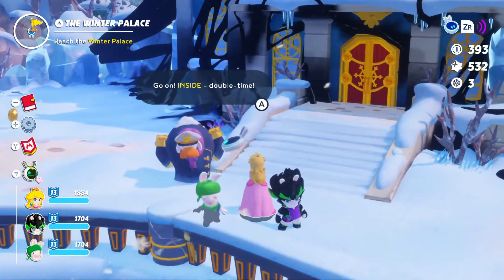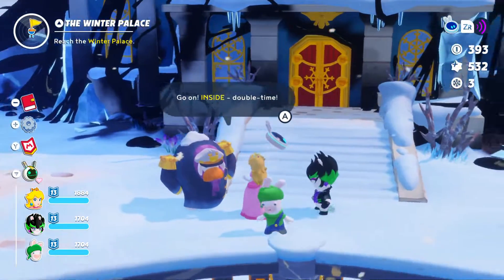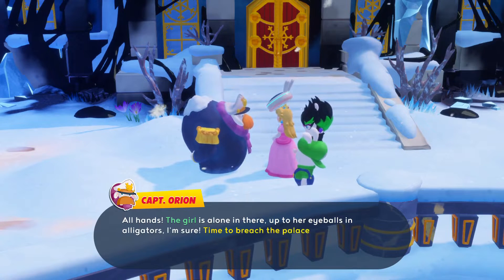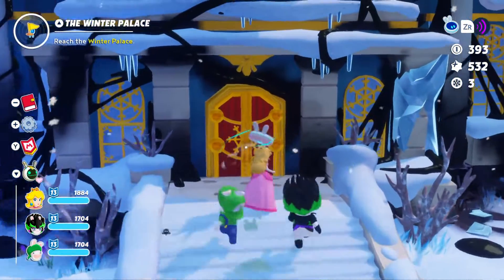'If only Captain - once inside, you need only to follow us to find your friend. Also, just for the record, that's a push door, not a pull.' There's no way she's the bad guy. Go on inside, double time. 'All hands - the girl is alone in there, up through her eyeballs in alligators.' It's time to breach the palace. Let's go ahead and check inside and see why this poor girl is trapped as a prisoner.